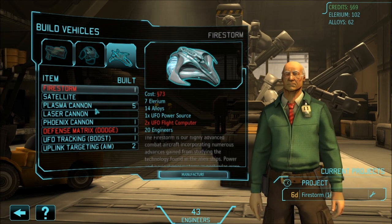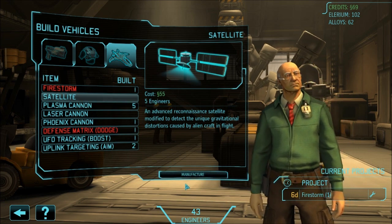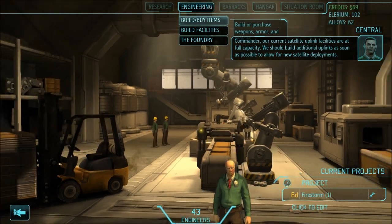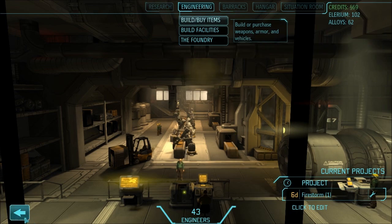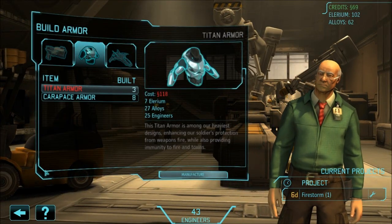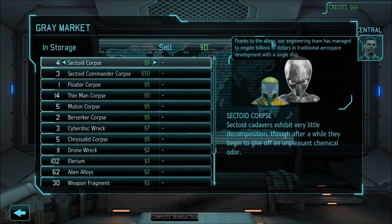I need two UFO fly computers. Commander, our current satellite uplink facilities are at full capacity — we should build additional uplinks as soon as possible to allow for new satellite deployments. Let's just advance the time. Wait, one last check — I need more titan armor, that's going to take $118.